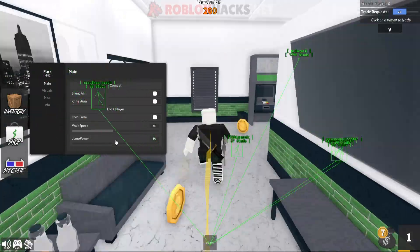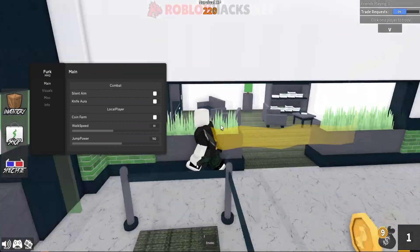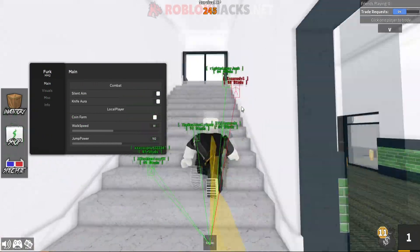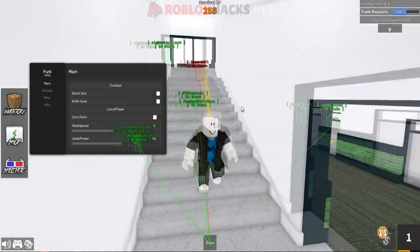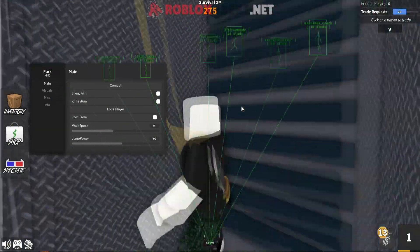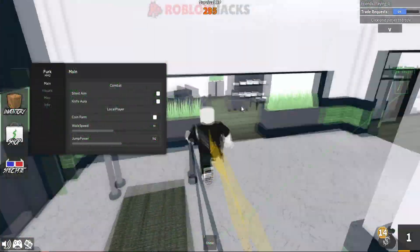We also have walk speed and jump power, which you can use to just run away from the murderer or jump really high. We also have knife aura and silent aim, but we don't have a knife at the moment. But if you use this with a knife, it will just hit the enemy without even aiming at him, which is really OP — you can just kill anyone and they won't be able to do anything to you.